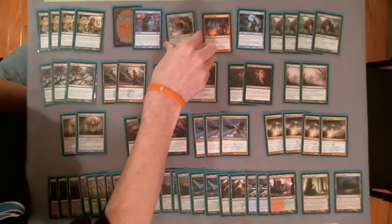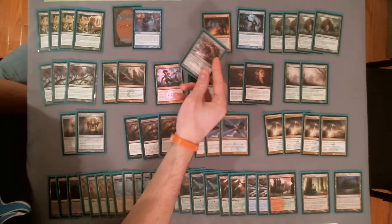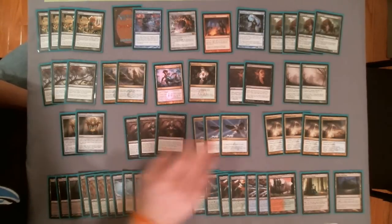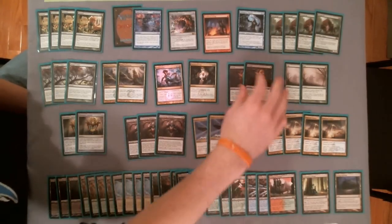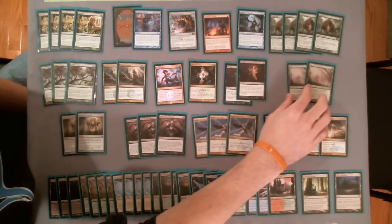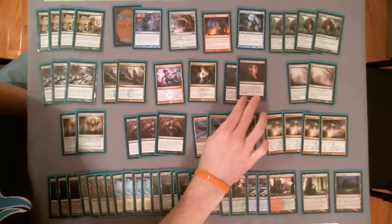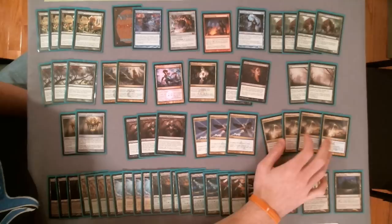I also have Door to Nothingness as a secondary kill condition, because I can definitely cast it with all the mana that I have and Chromatic Lantern. All the other cards are built to support that. I'm playing three Sphinx's Revelations as card draw and survivability. Then I'm playing my anti-aggro package: four Thragtusks main, because I can also kill you with Thragtusks if that comes up. Two Fogs to buy time against super aggressive decks, and four Supreme Verdicts to keep aggro decks in control and give me all the time that I need.